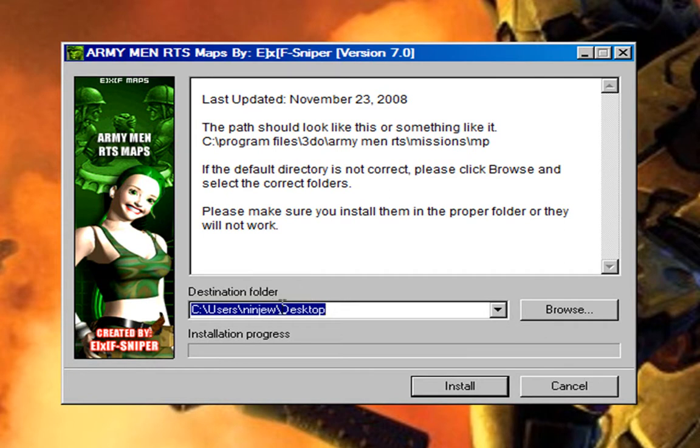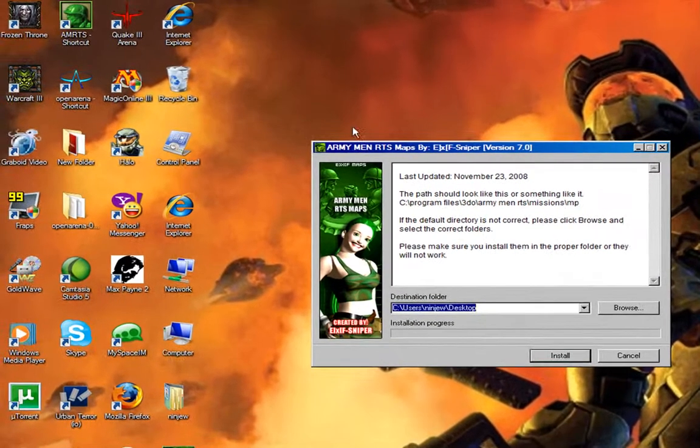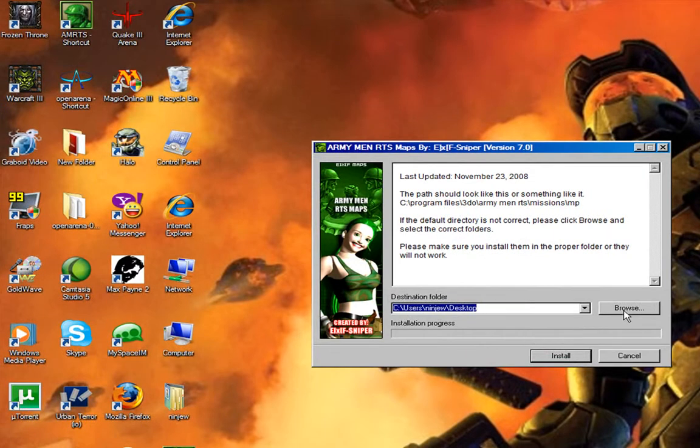So basically this is the destination folder. Right now it's set at user ninju desktop, which would be right here on my desktop. And I don't want it to go there, so let's go to browse.